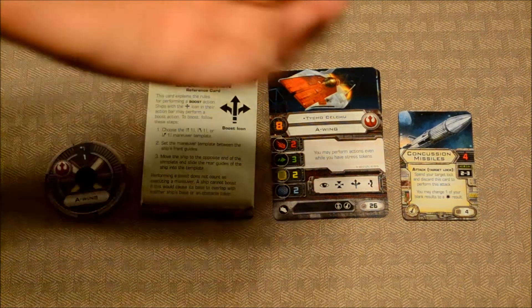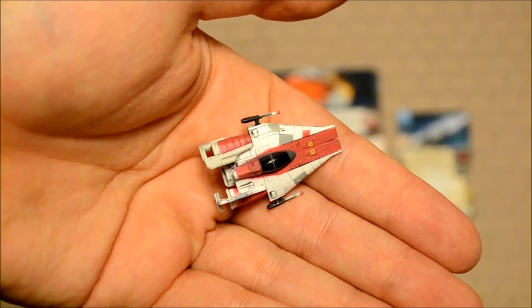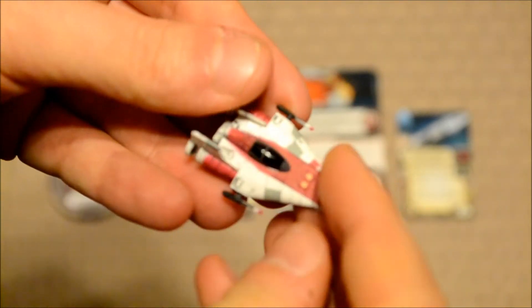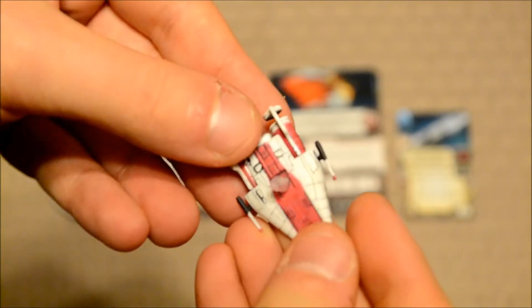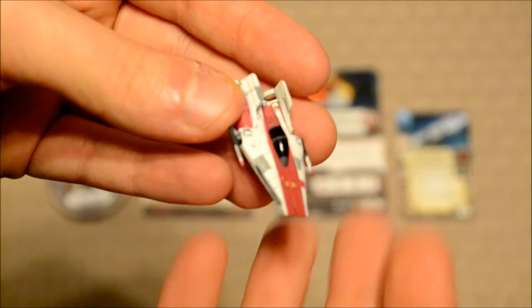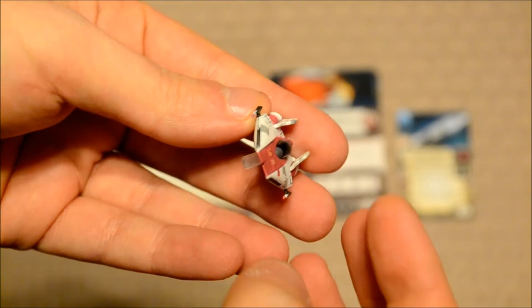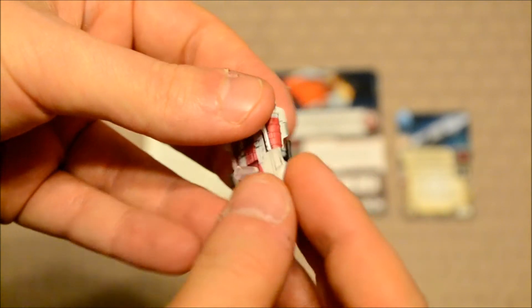Now let's look at the model. As you can see, it is pretty small and sleek. For those of you not familiar with the A-Wing class, the A-Wing is a lot more maneuverable than the X-Wing and the Y-Wing. Basically, this is sort of like an interceptor class — very quick, very nimble, and great for keeping up with those pesky TIE interceptors.